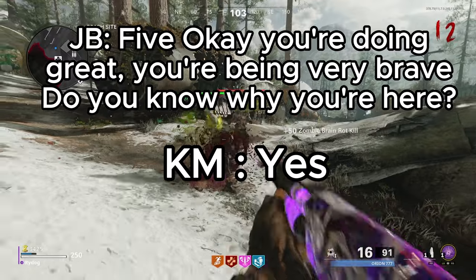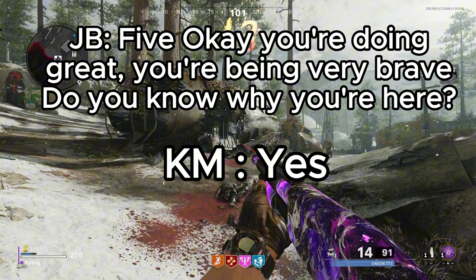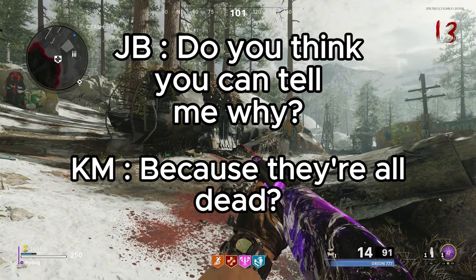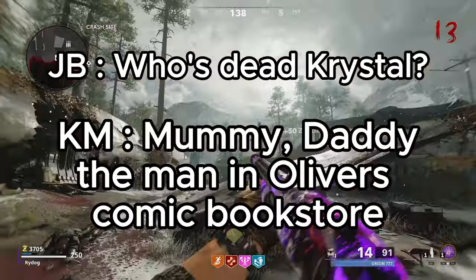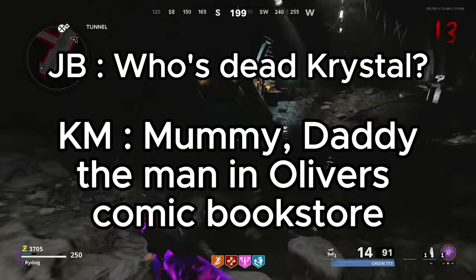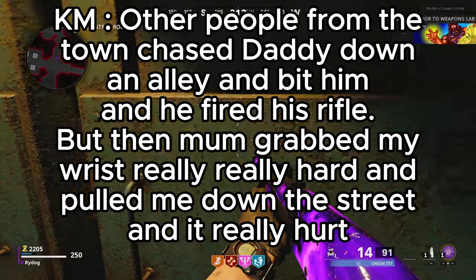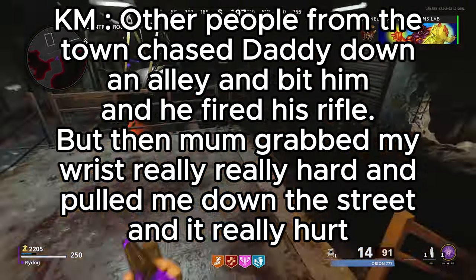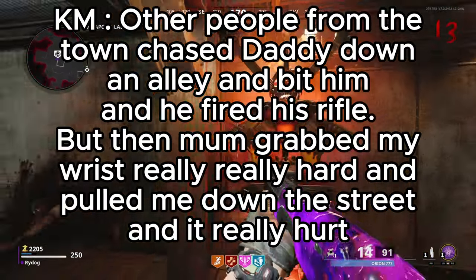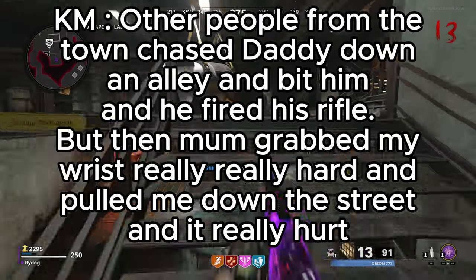'Five.' Five. Okay, you're doing great, you're being very brave. Do you know why you're here? Yes. Do you think you can tell me why? 'Because they're all dead.' Who's dead, Crystal? 'Mummy. Daddy. The man in Oliver's comic book store.' Can you tell me what happened? 'Other people from the town chased Daddy down the alley and bit him and he fired his rifle. Their mum grabbed my wrist really, really hard and pulled me down the street and it really hurt.'